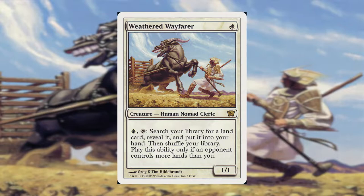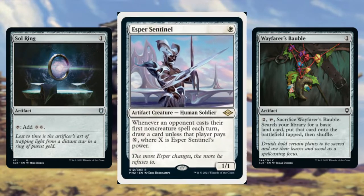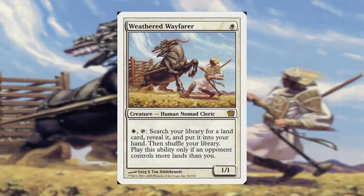I'm going to be frank here. There are a number of great 1-drops that you can start the game with in Commander, even in or for mono-white. Sol Ring, Wayfarer's Bauble, and especially the excellent Esper Sentinel are good ways to start the game off. However, there isn't a large field of competition for that 1-drop slot in mono-white. As you add colors this becomes greater, but for decks that are white-blue, red-white, or white-black, this card can still be very, very useful.